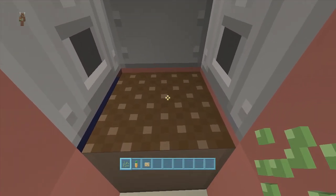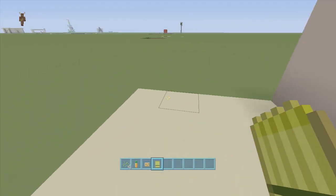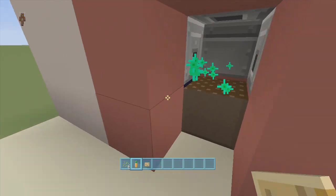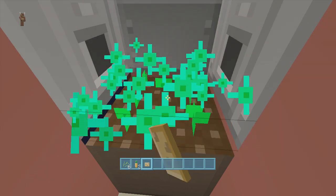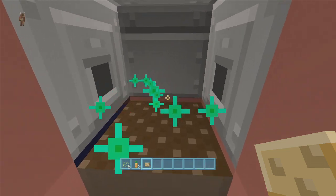If I drop down some wheat seeds, as you can see wheat is created right here. I got some wheat. If I drop a carrot in there I get two carrots, and if I drop a potato in there I got four potatoes — and at least I didn't get any poison potatoes.